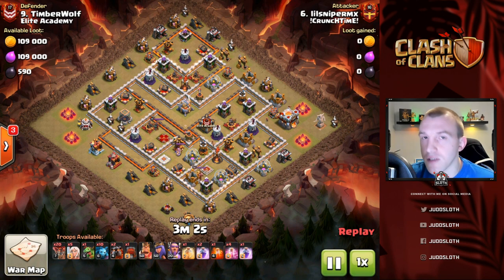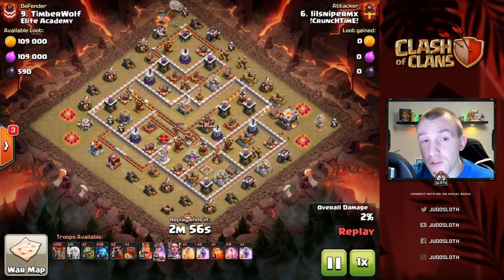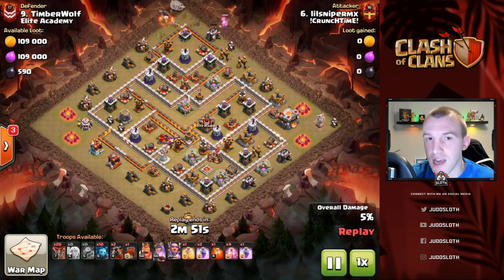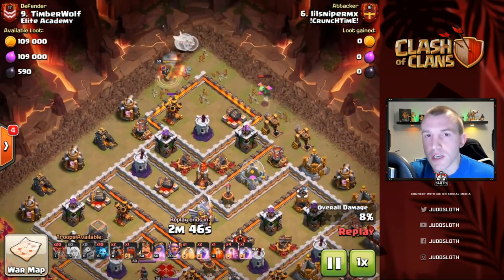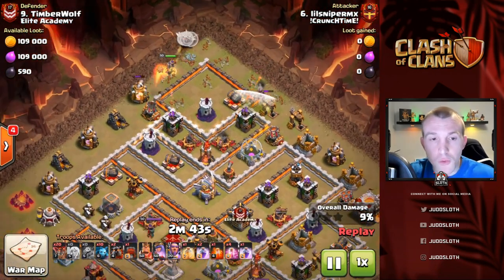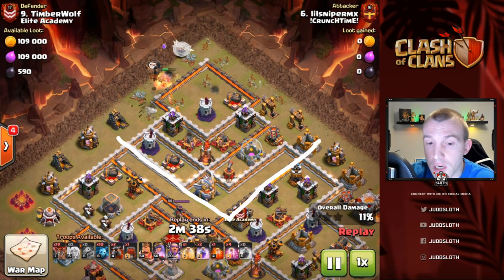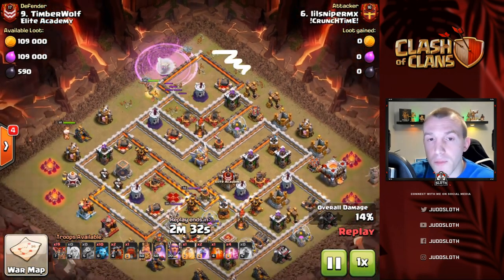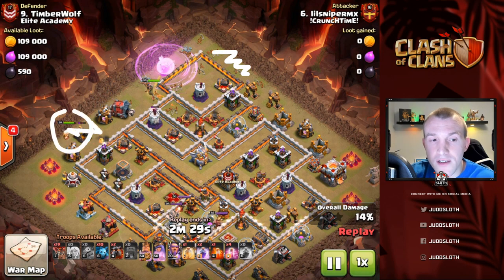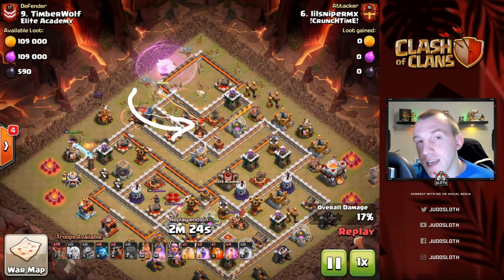Getting on to the second attack — honestly one of my favorite attacks of the war. It was absolutely fantastic. What we're going to do here is take out this entire top section of the base with the Queen charge, getting down to some of the other buildings as well. We create the funnel at the top with the Baby Dragon, the King coming in on the left-hand side, doing the same over there with the Wall Wrecker, then driving the Queen into the base.